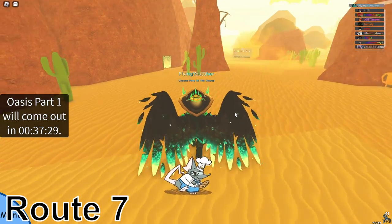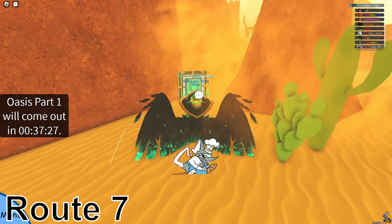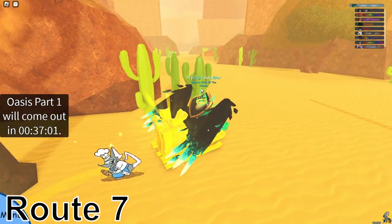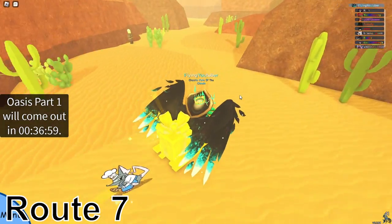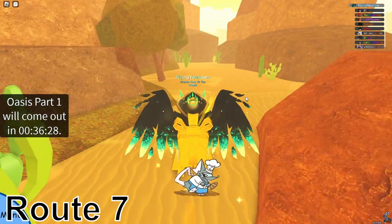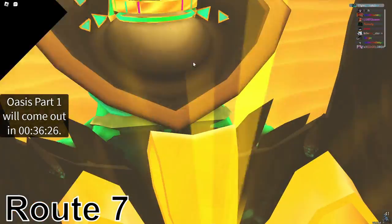Now for Route 7. There are three in Route 7 — one at the very start right here in this desert area. To get the next two, hug the left side of the wall when you enter the Route 7 area. Go across this wall over here, go past this orange rock on this side, go to the left area over here, and you can see a data chip right there.